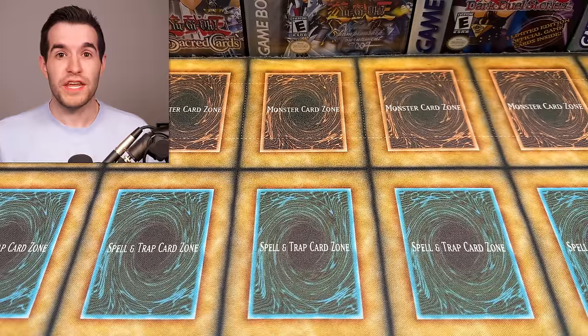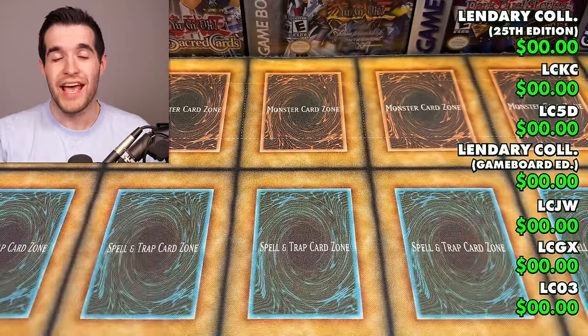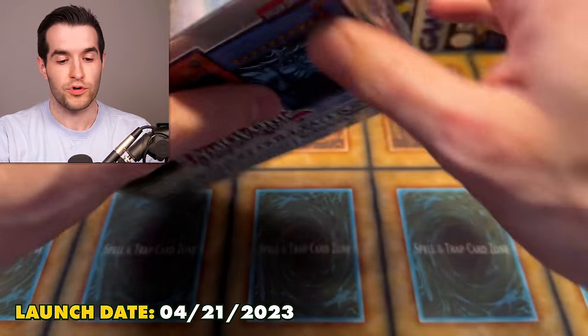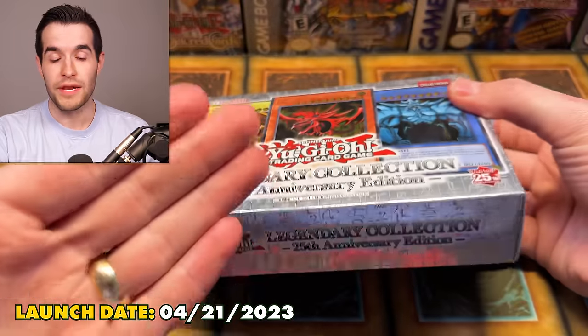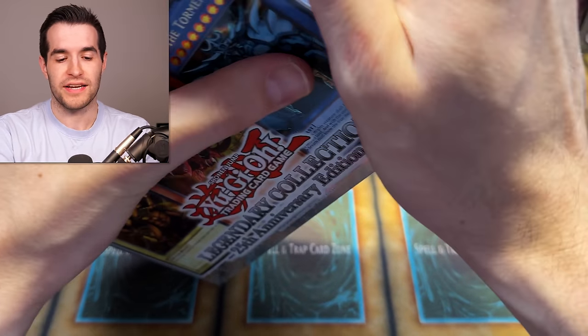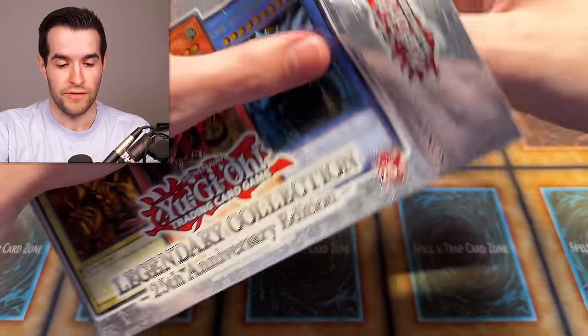In this video we're opening every legendary collection and we're going to add up the value of each one on screen — everything over a dollar will be added up. It should be a pretty good battle because a lot of the time legendary collections have really good value. We're going in reverse chronological order, starting with the new 25th anniversary. It's only one mini box because that's what a game board is — essentially a mini box.